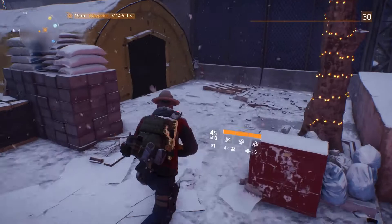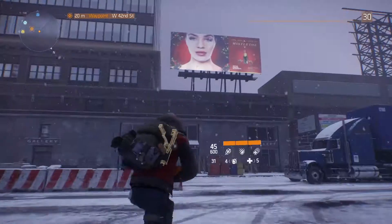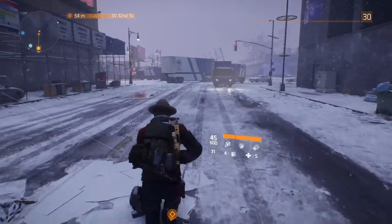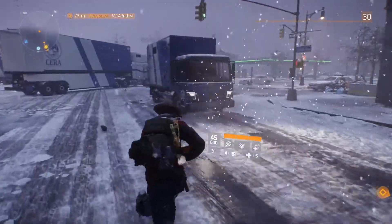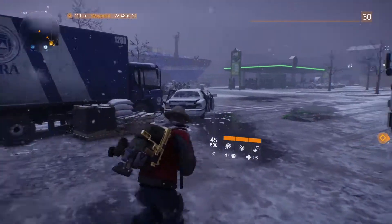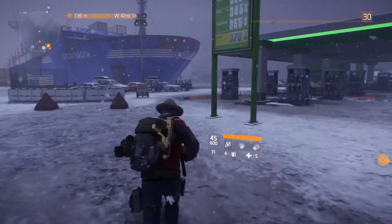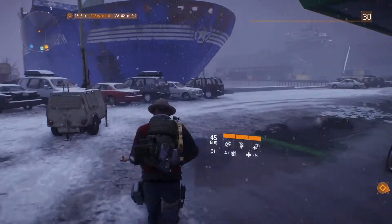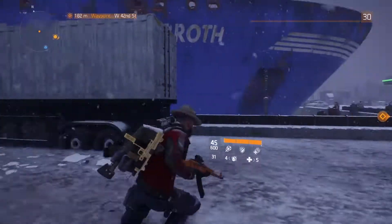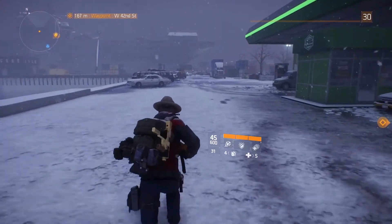This could be the area where the incursion is going to take place, because you can actually reach Central Park as well as the incursion area mentioned in the trailer. There's not much here in the way of loot or things to explore, but you can walk around and see a very new area. There's a lot of clean assets — not a lot of drop-off in textures, models, or objects.